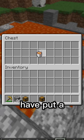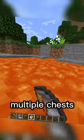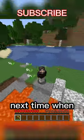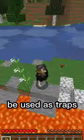I'm sure at one point most of us have put a chest at the bottom of a lava pool. But instead of putting one chest, you should put multiple chests because it can be used as a trap. So remember, next time when you're running from your friends, lava lakes can be used as traps.